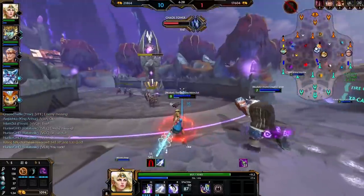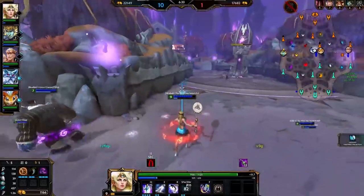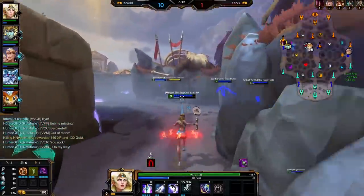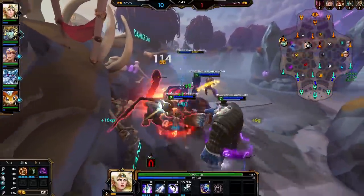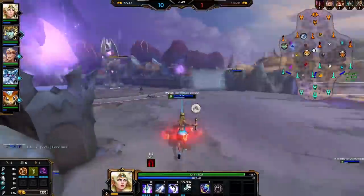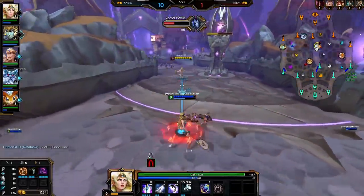Nowadays the only starter item you can really get in mid lane as a mage is Mage's Blessing, unless you're Kronos, Sol or Freya who can use Hunter's Blessing well. Having this variety back then made it so you actually had to check your opponent's starting build and play differently based on what they had — like being careful of getting bursted if they were rocking a Soulstone, or knowing you probably couldn't outvalue them in mana if they had Sands of Time. For me, the variety made starter items so much better.